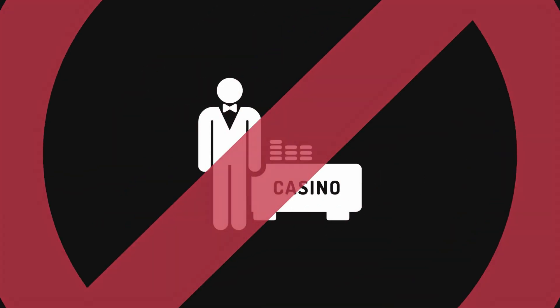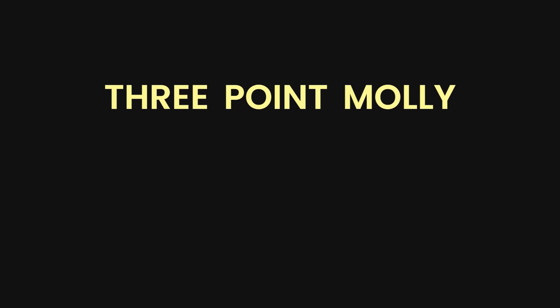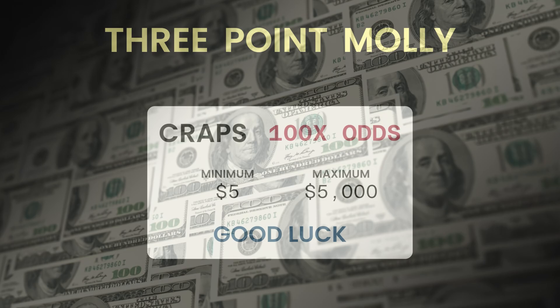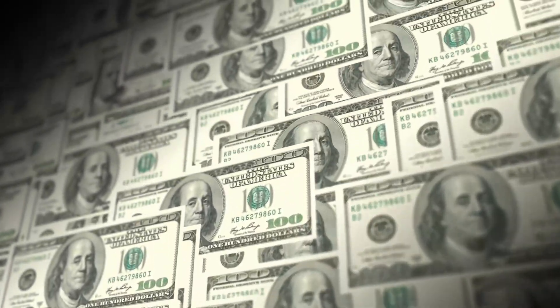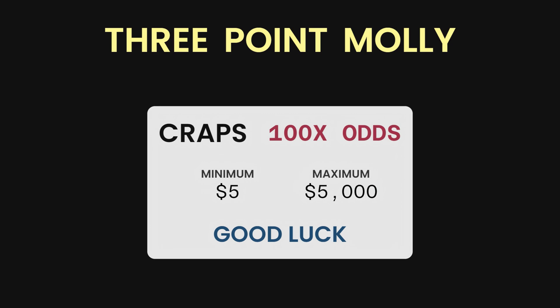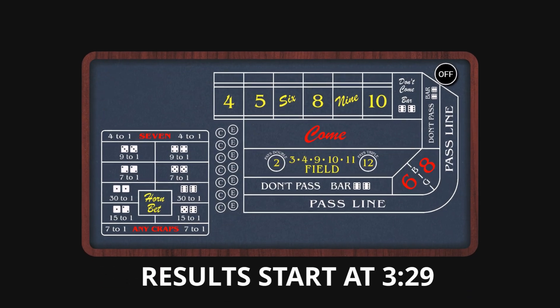This strategy could put a casino out of business. Today we're simulating the three-point molly on a table that allows 100 times odds. We'll bet almost two billion dollars and the casino will barely get any of it. We're at a five dollar table today because that's the only way I could maintain the fantasy of ever having a bankroll to play like this. Let's play the strategy through a few shooters and see what happens.